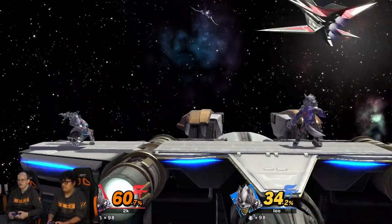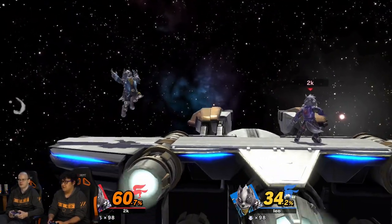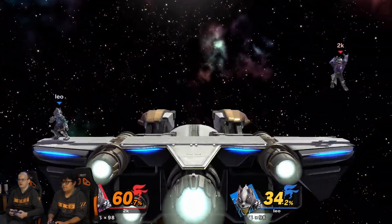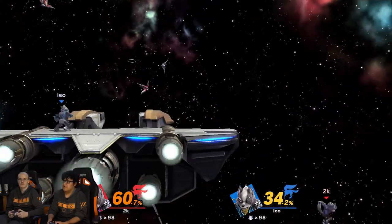And then from the dash attack, you see how they DI. You can either do up tilt, F tilt, or you could do tech chases. For example, forward air — if you think they're teching in place, you do fair to spike. If you think they're tech rolling in, you could do this. Stuff like that. It's terrific — it's a stock trading situation.